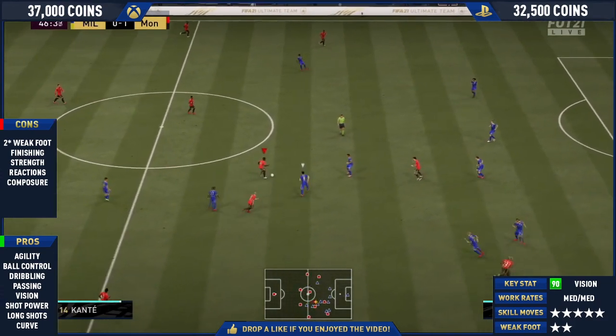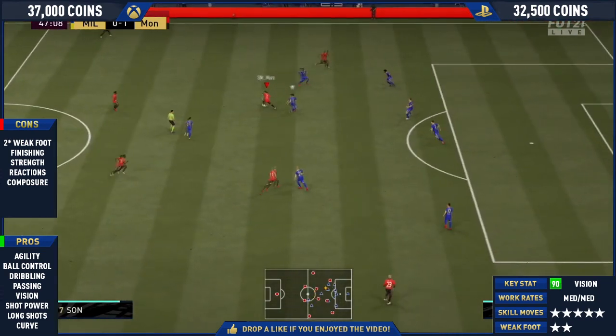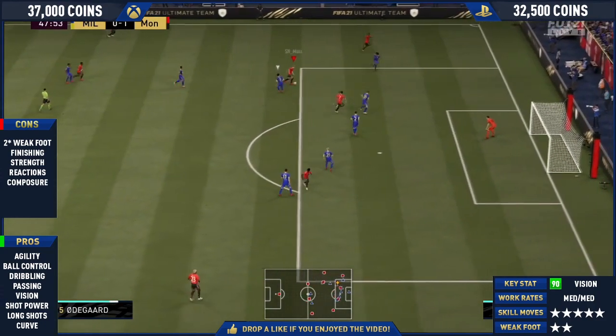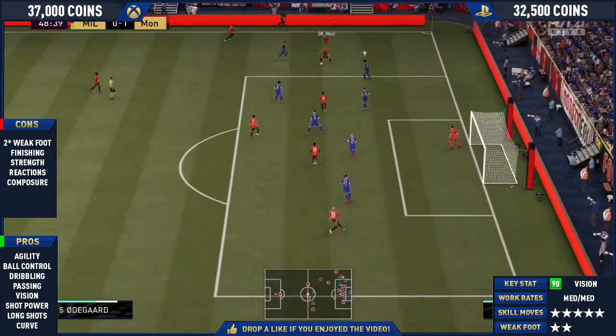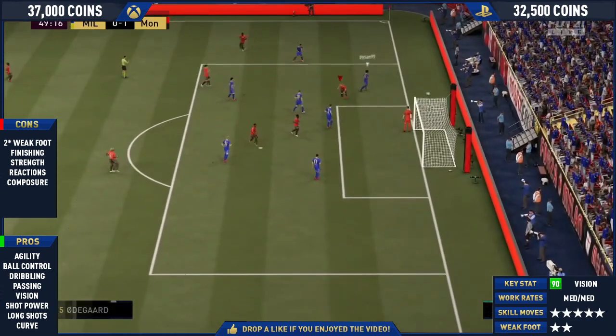In terms of his work rates, medium/medium — I really liked his work rates. He never found him a huge issue; he did drop deep and start a lot of my attacks. I played him either in a striker position in a 4-4-2 or in the CAM position in a 4-2-3-1, mostly 4-4-2 though because that's by far my favorite formation at the minute. In terms of key stats, it's vision 90 and passing stats on a whole absolutely brilliant.